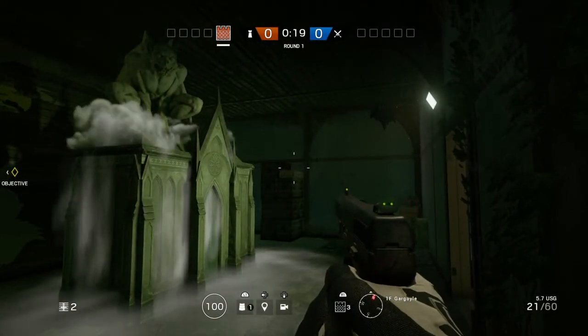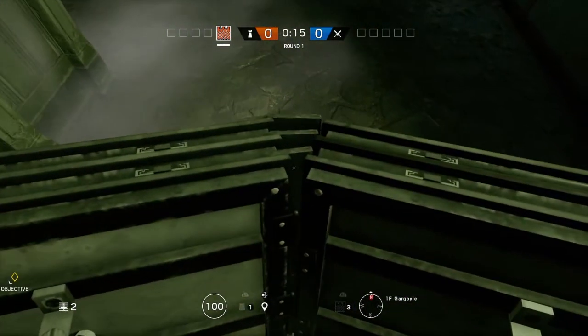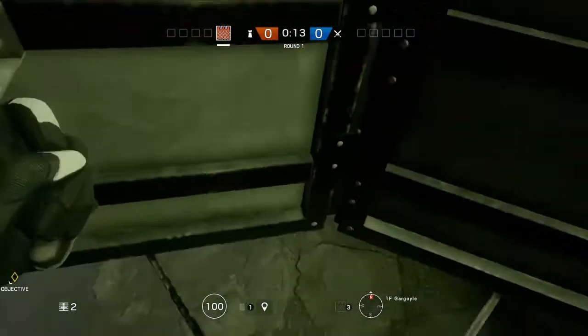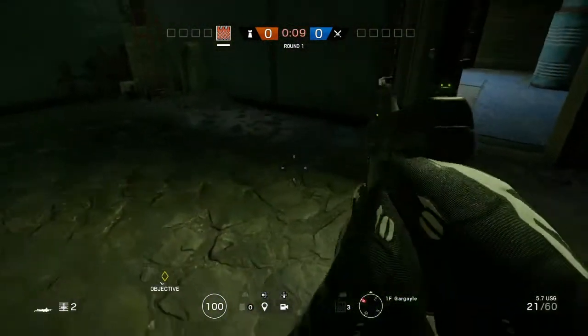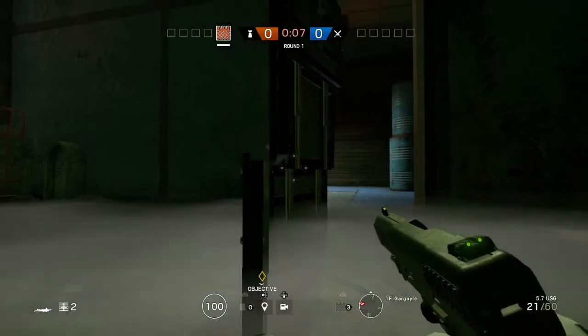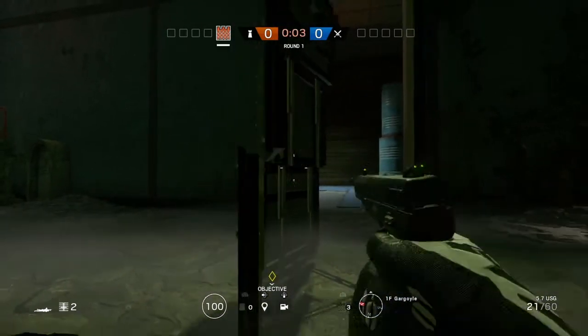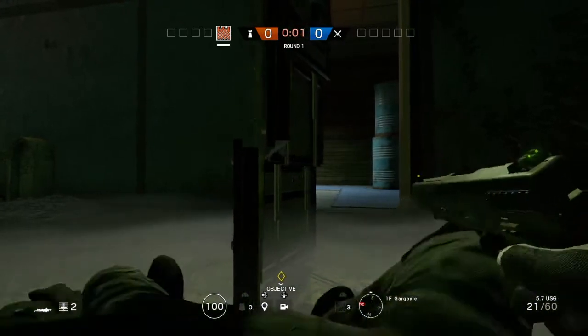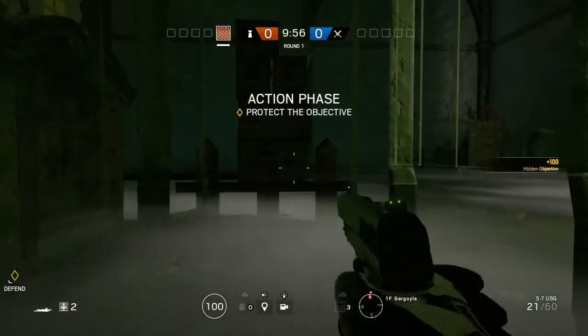All you need for this glitch is one shield. Once you've got that, just place it in the exact same location where I am. This glitch does work in other places on the map too. Once you've done that, just lie down next to the shield nearest to the wall, then crawl at the shield — you should see it glitching you out a little bit, and eventually it will push you inside.